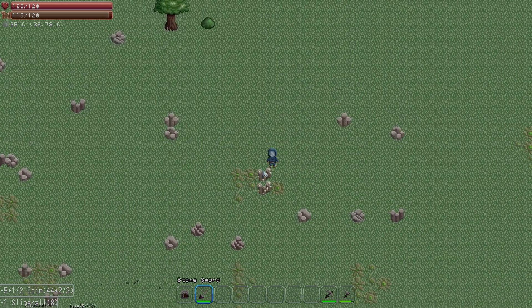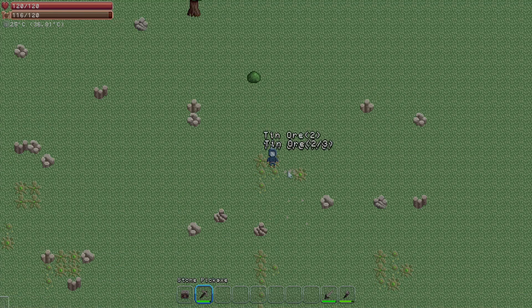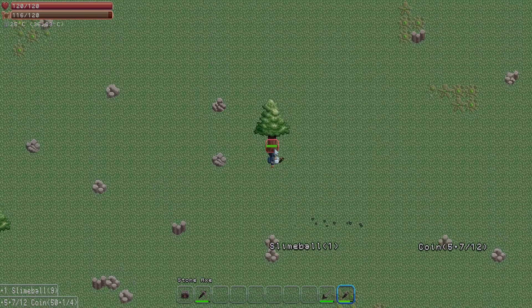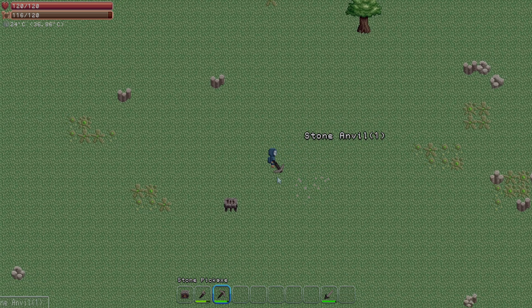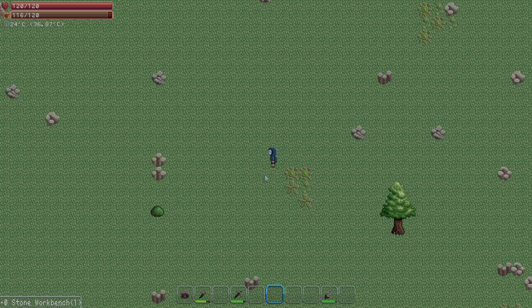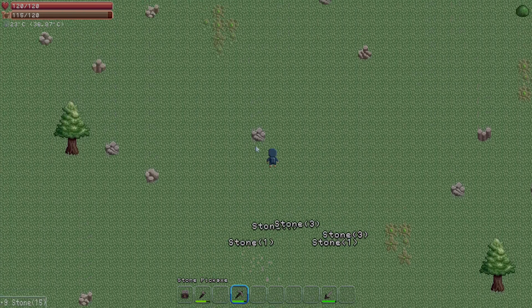Now we can go pick up some tin ore and stuff like that. Interestingly, it used the animation and even used the health but it didn't seem to actually use the tool. So if I chop down this tree, it's quicker but going with the slow animation. It's kind of annoying - it started using the pickaxe for that, which didn't really help but did use health. I can understand why it did it, but still.